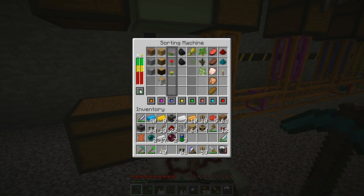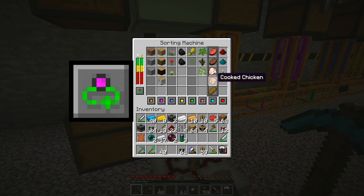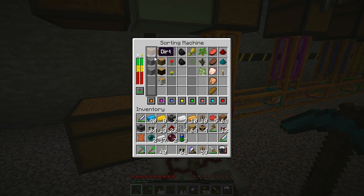In this first mode, selected by this button over here, you'll notice a sliding window moving from column to column, trying to pull any item from that column, tagging it, and sending it off. Whenever it can pull at least one of the items in the column, it tags it and sends it on its way. If none of those items are available in the inventory, it will wait until one becomes available.